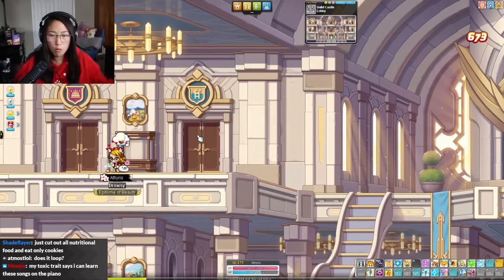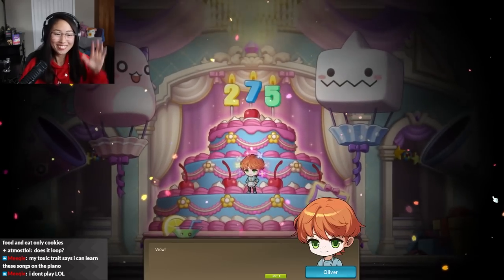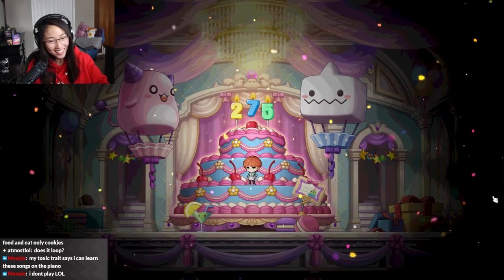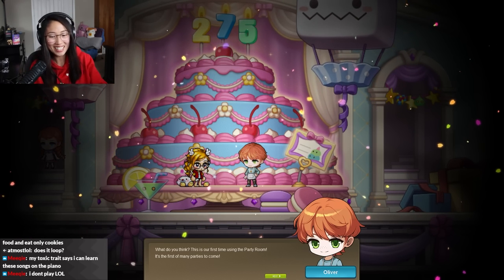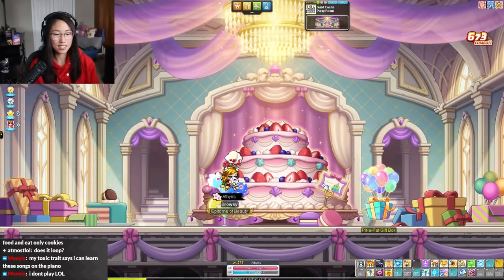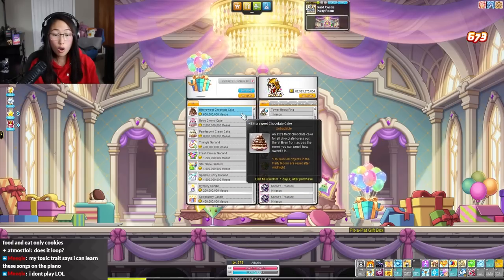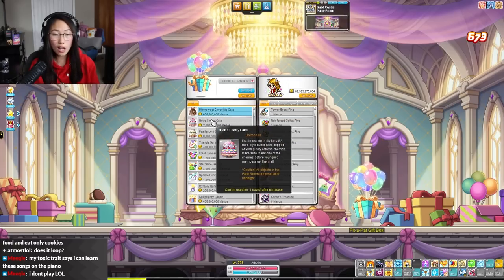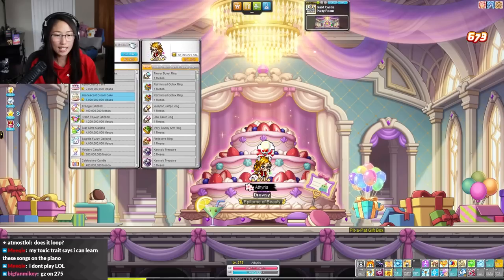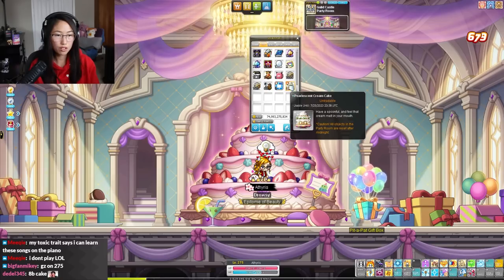Let's go to the party room! Oh, is this a birthday surprise? Wow, congratulations on throwing your first party in the party room. Susan ruins everything — she turned on the lights. Susan is MapleStory's version of a Karen. Pit-a-pat gift box — shall we buy each and every one of these? Oh my god, an 8 billion dollar cake? No effing way! I'm buying that.